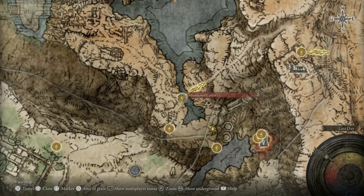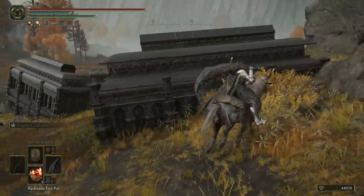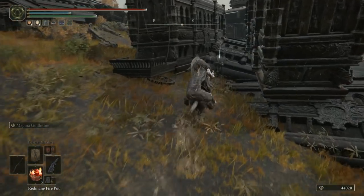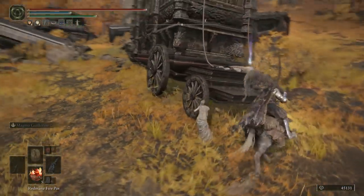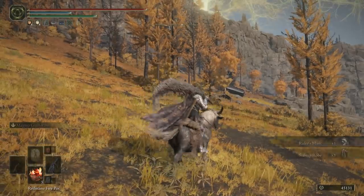This next tip is really quick. Just go to the abandoned coffin Site of Grace, and in this caravan graveyard there'll be a bunch of ogres. The only two things of note: nestled snugly between these caravans with the ogre on top, you can get a smithing stone 5, and then further north, you'll get the ruler's mask and the ruler's robe. That's everything here, so go back to the abandoned coffin and I'll take you on to the next area.